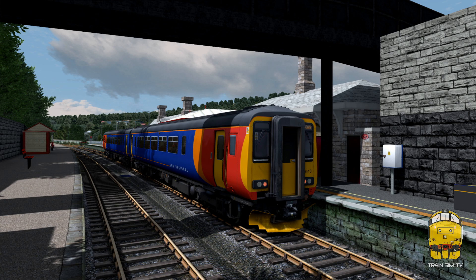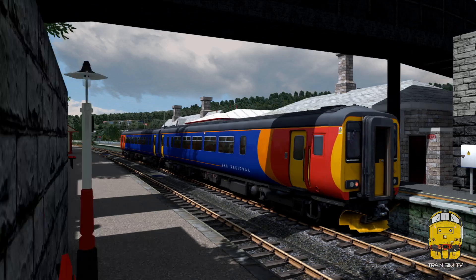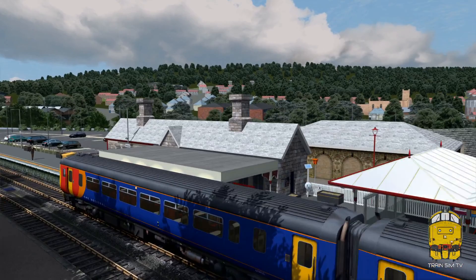First thing you'll notice, as you can see, is the lighting is now much better — I'll go into why that is in a short while. We're sat here at Matlock and we're going to take a look around the station before we take a drive down the line to Ambergate and beyond through to Derby. This is one of the included scenarios: it is 2N51, the 1537 Matlock to Newark Castle, calling all stations to Derby. I'm going to pause the game just to open the doors and take you around Matlock.